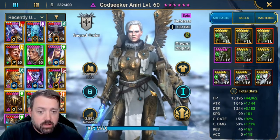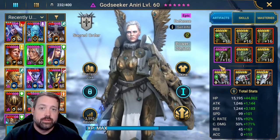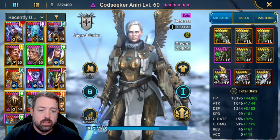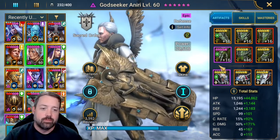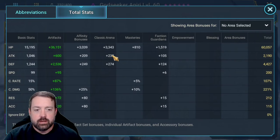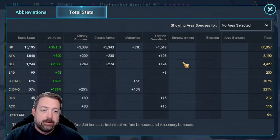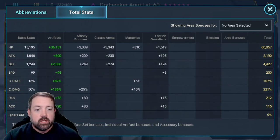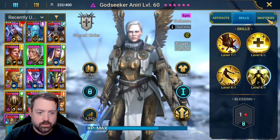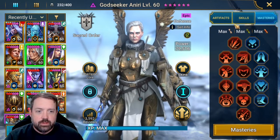Last but not least is Godseeker. She does need to be in a 6-piece Stoneskin so she does not die when the boss eventually uses his A3 — the big hit that kills everybody unless you have Stoneskin or revive on death. So she does need the 6-piece Stoneskin. Other than that, I built her for damage to try to get a little extra in to make it more consistent. About 200 speed is what we want for her. She is fully booked, does not have any blessings, and I have her down to Warmaster for that extra damage component.